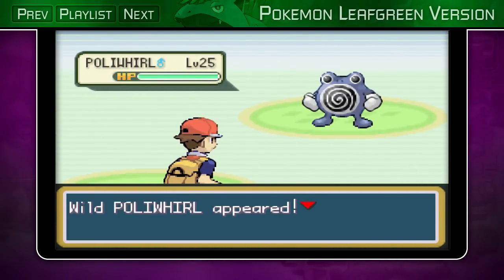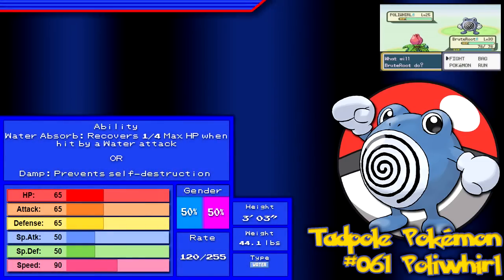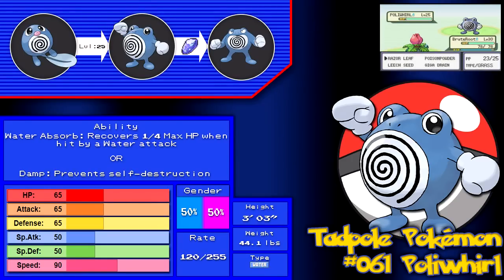You can actually catch Poliwag as well as Poliwhirl, but I'll just jump right to Poliwhirl. Balanced and average stats across the board, has access to Hypnosis which you can use to put foes to sleep even though it's kind of inaccurate. Good movepool, and with the ability Water Absorb it can heal 25% of its HP when hit by water moves.